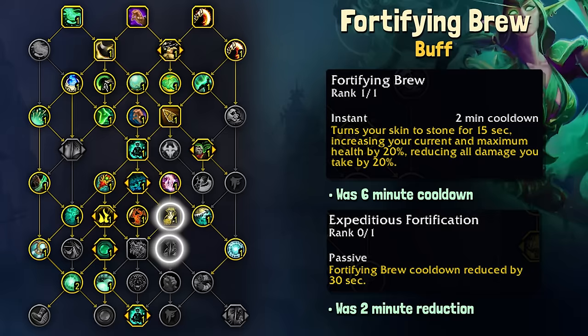The DR talent has been changed to 30 seconds of cooldown reduction, down from 2 minutes. This means that Fort Brew with this buff will be replacing the gap that Dampen Harm's removal had left — so while we lost a defensive, we have replaced it with a more consistent one, with a potentially lower cooldown depending on your talents.